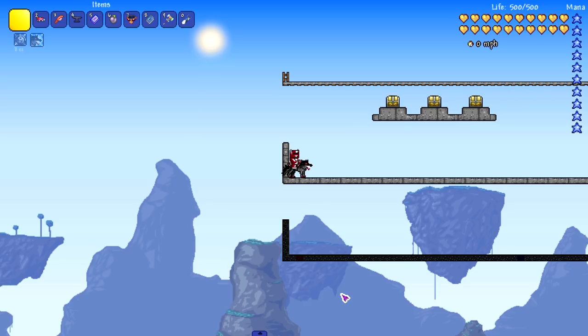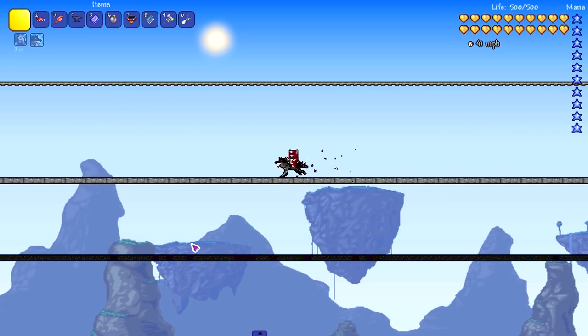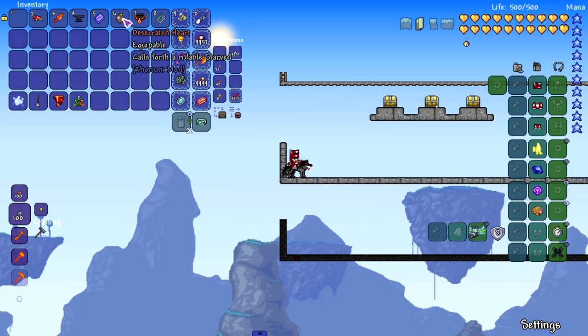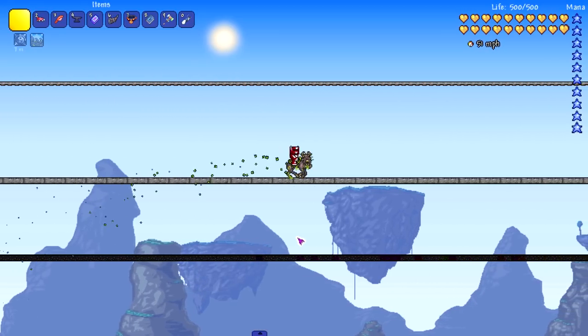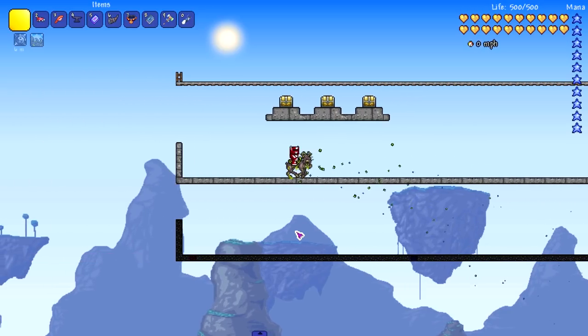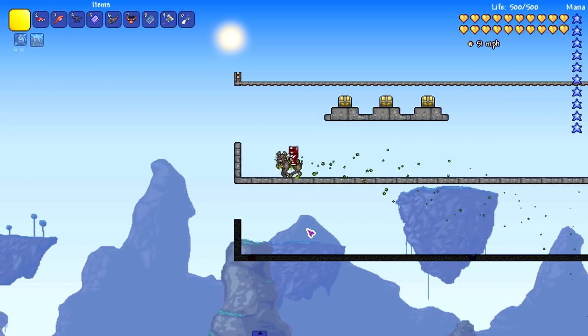Next is the Blood Hound mount from the blood moon event. I expected it to go fast, but it only reaches 51 mph — somewhat slow for a flying mount. The Desecrated Heart also hits 51 miles per hour, so it seems like several of these Thorium mounts share the same base speed, making them more like cosmetic variants of each other.